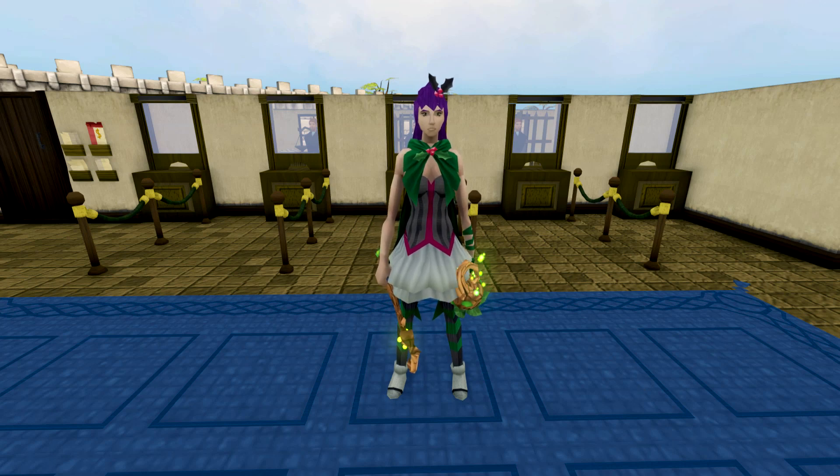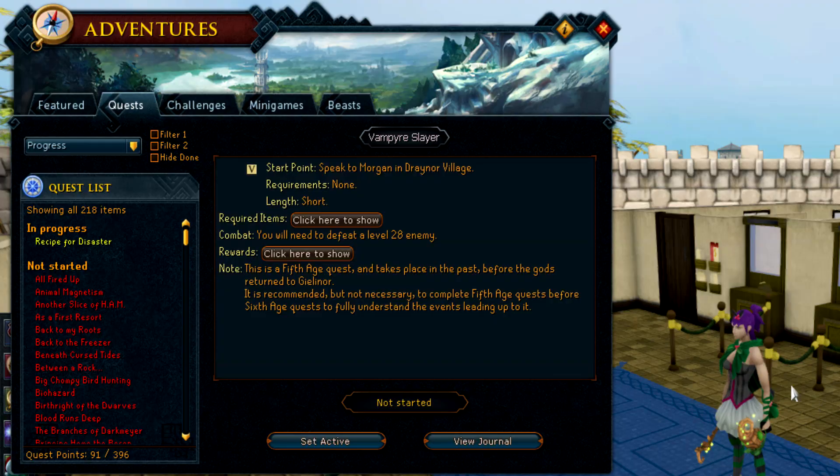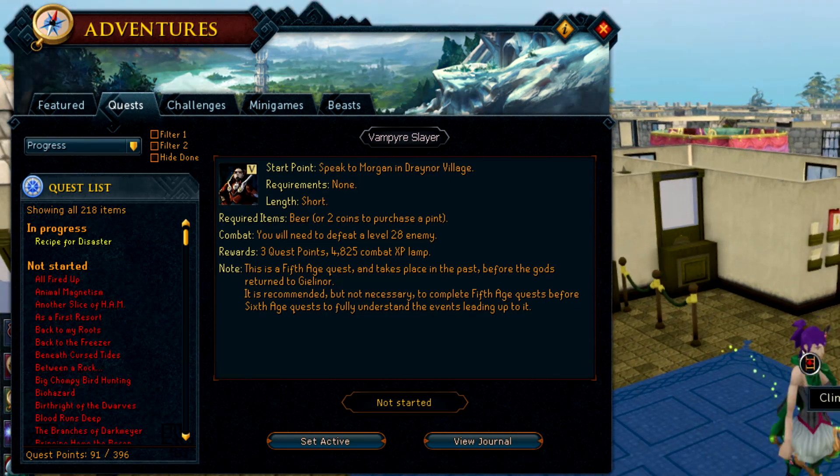Hello and welcome to episode 2 of my Iron Man series. Today I think we're going to tackle some more quests. We're going to start off with Vampire Slayer — get yourself some lovely combat XP which we're going to put straight away into magic. Let's go do this quest.